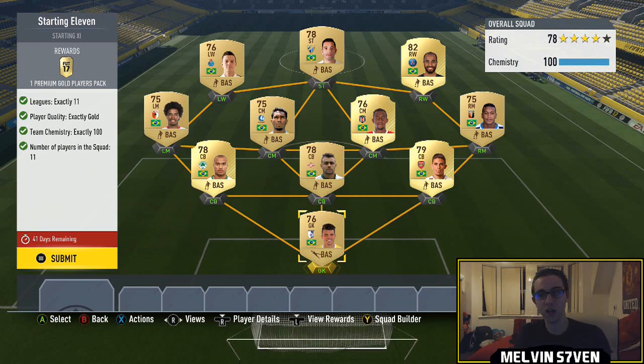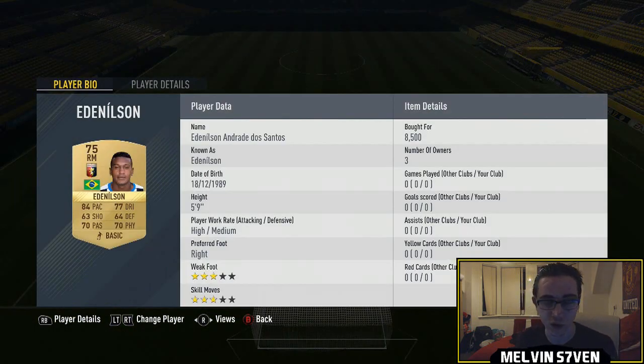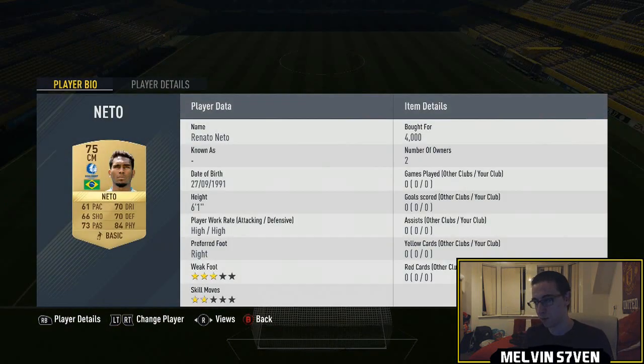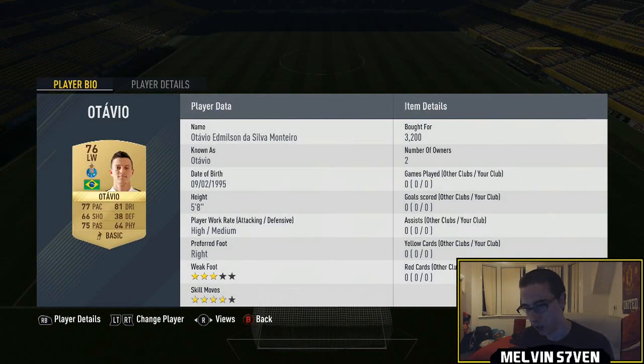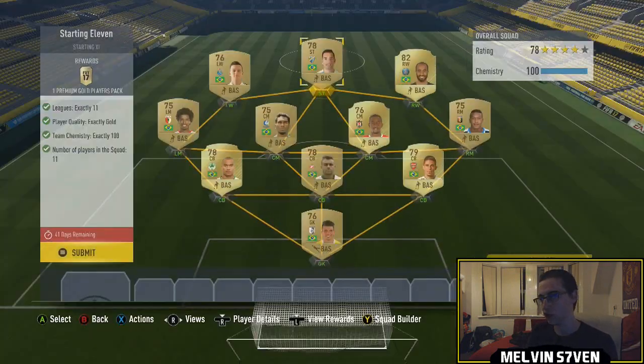On to the 11-league starting eleven challenge. I'm using Brazil again — it might be one of the only nations you can do this with, though it's hard finding 11 different leagues with Brazilian players. Some players are getting price-fixed now, but this challenge is open for 41 days so there's no rush. I've had to spend 8,500 on one player because there aren't many Brazilian right backs in Calcio A. The Belgian Pro League one, Neto, cost 4,000, and one from Liga NOS was 3.2k.